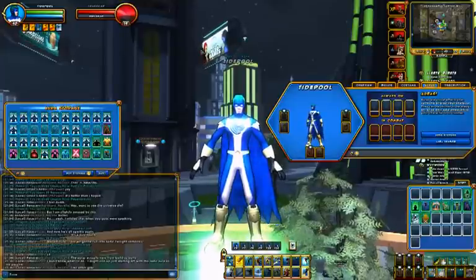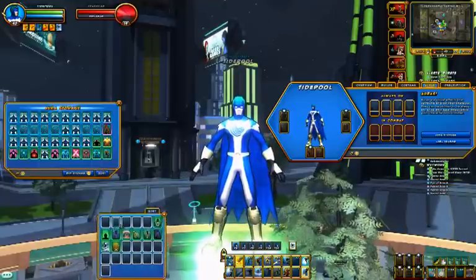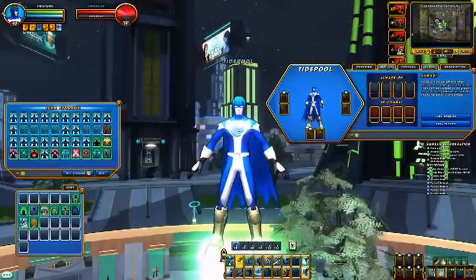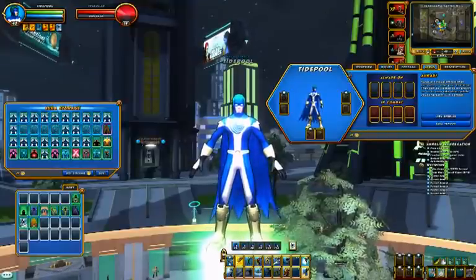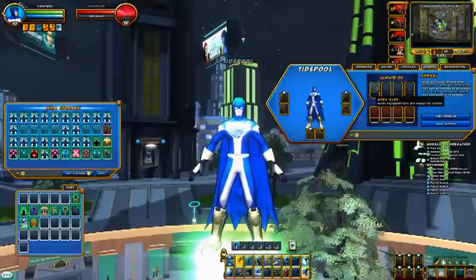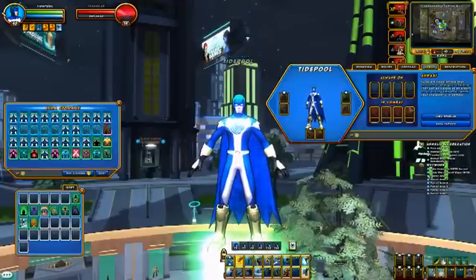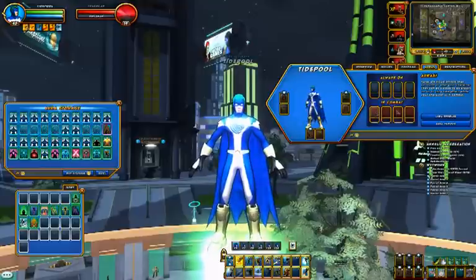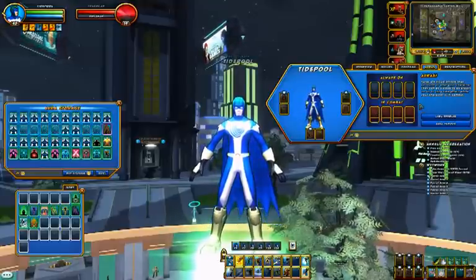I'm going to be taking a look at Champions Online's new auras, which they just added today to the test server. To give a brief rundown: auras are visual effects on your character that make you look extra fancy. In the character sheet there's a new auras tab — you have to unlock these, but there are four potential always-on aura slots and four potential in-combat aura slots, for a total of eight auras. Presumably you unlock them from the Zen store, though I don't know the cost yet.